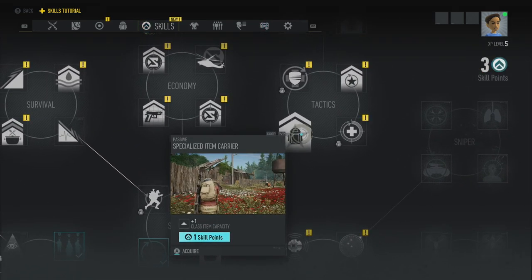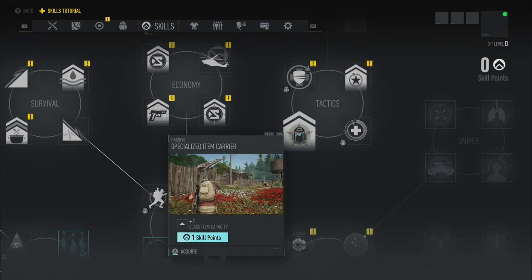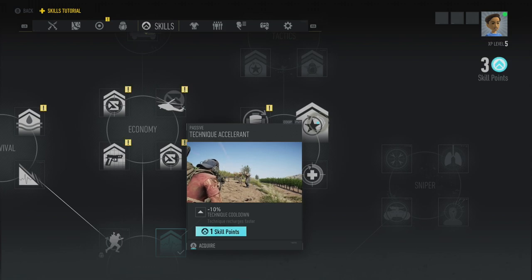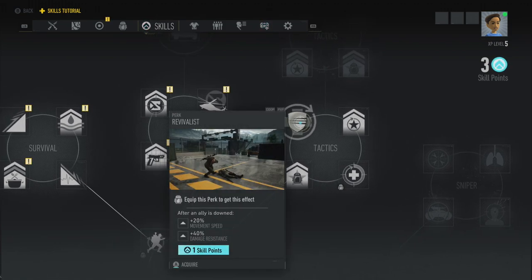Specialized Item Carrier — plus one class item carrier. The class item for assault is your gas grenade, so that's saying carry another gas grenade. Inspire — this is another perk, health restore, instantly heal back some health. Technique Accelerant — not a perk, technique recharges faster. Technique cooldown — I'm not sure what that is. Oh, your class technique — like True Grit.